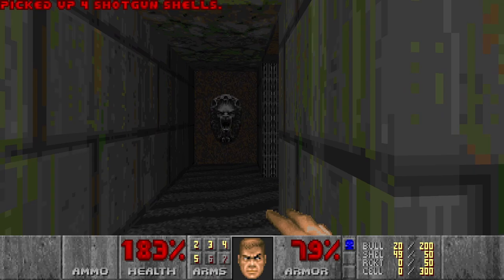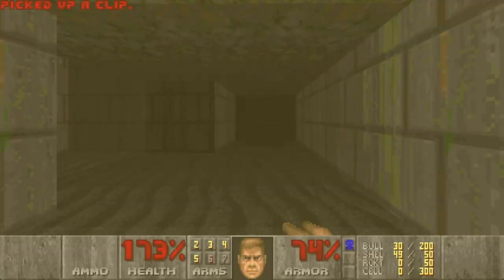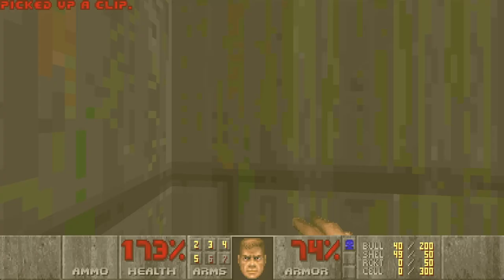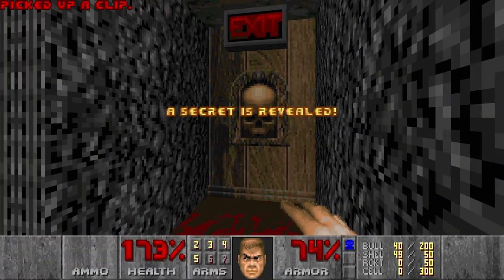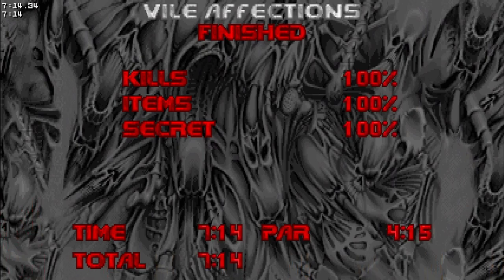Let's punch them out. This switch just lowers the teleporter which brings you back to the starting room. So now let's check the stats — and we got everything. Let's exit. That was Vile of Actions, and in this level you need to be pretty careful when managing your resources. I died a few times during my practice runs, but in general this level is quite fun. See you in the next video.